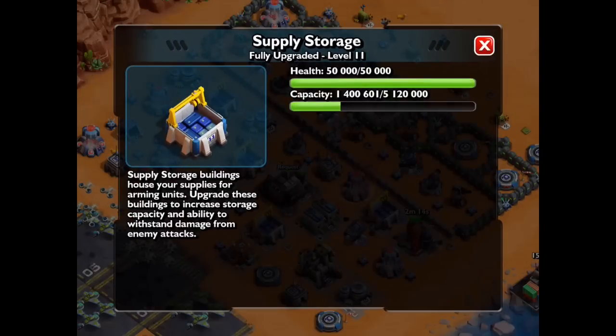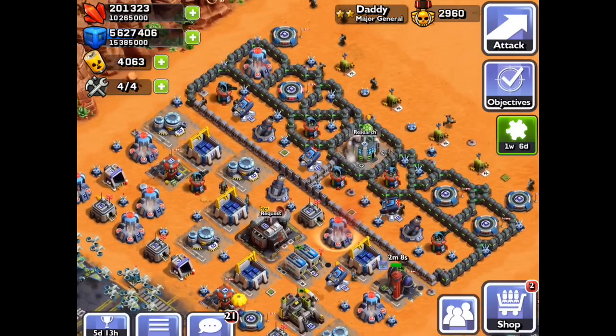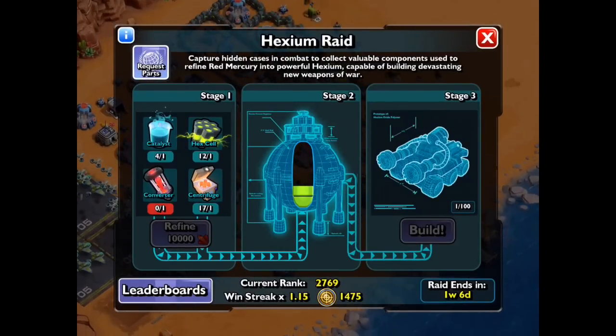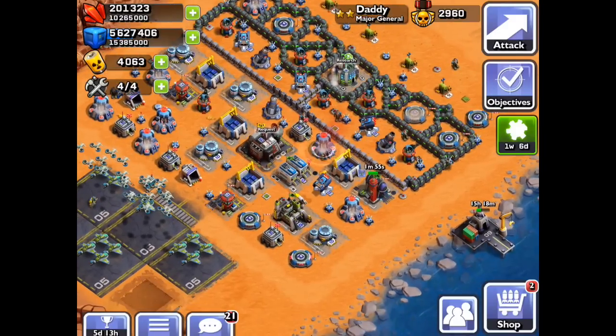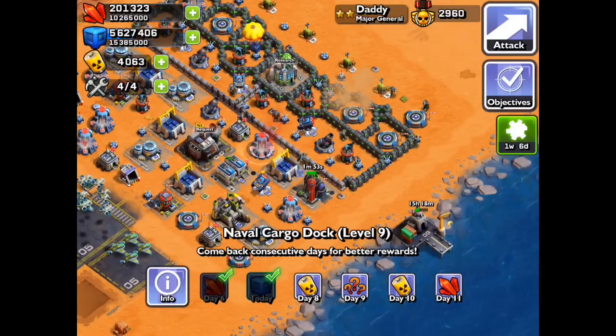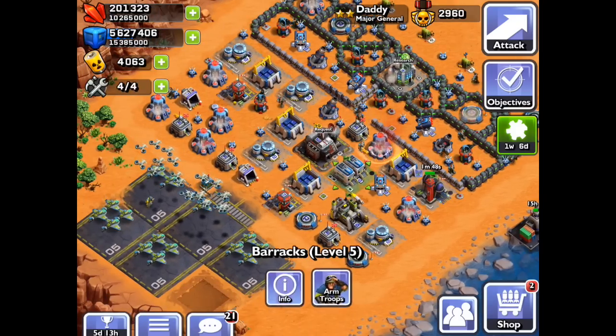Remember, This Means War is where you raid against someone else and your base has to defend against those other people that you're raiding. It's a really nice concept. The most important thing is Hexium — it's a brand new commodity and you can't buy it. You have to raid for it and you get cases when you raid.